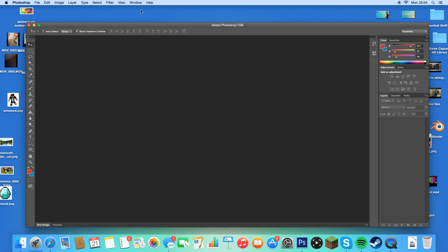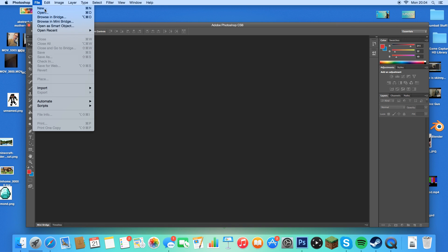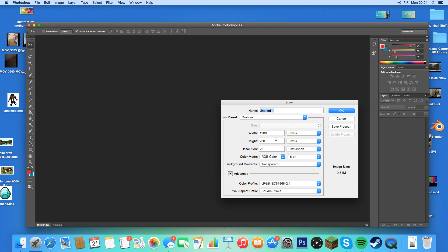Without further ado, let's jump straight into this. You guys are gonna want to head over to Photoshop. Make it 1580x720, have it at 72 pixels. I'm going to be doing a Hunger Games thumbnail for example today.